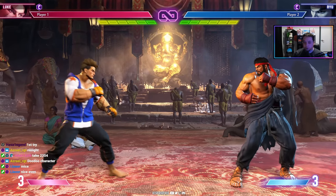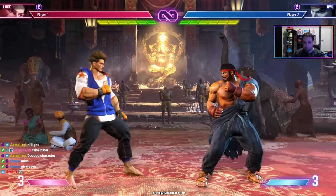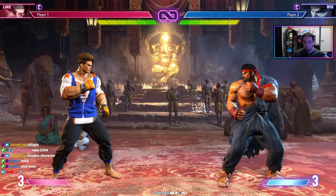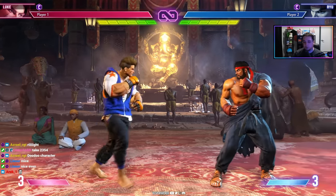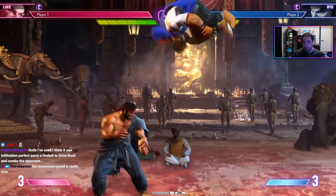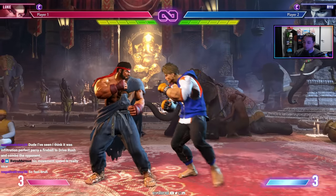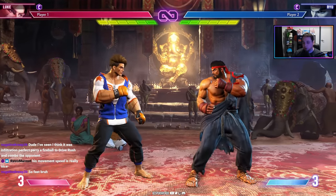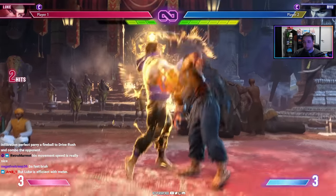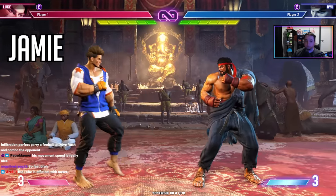Luke's combos require practice but offer great reward. He also has strong forward-moving buttons that convert into good damage. His downside compared to Ryu and Ken is that he can't just chain mediums — he needs to land big hits through punishing or landing crouching fierce, which requires solid game knowledge. He can also double OD — spending an extra bar after OD uppercut to slam the opponent back down — at three bars total, or OD fireball extensions. He needs good drive system management but is very rewarding.